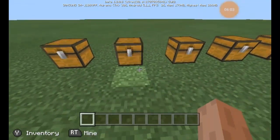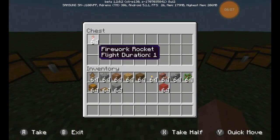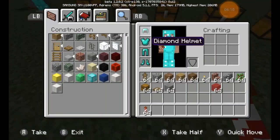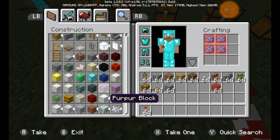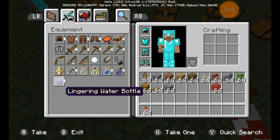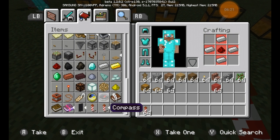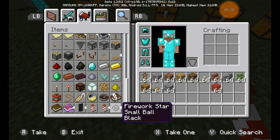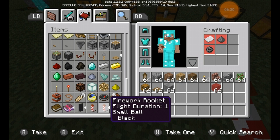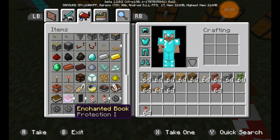Moving on, we have firework rockets. I don't remember the recipe offhand, but if you go down here you can see the recipe: it is paper, a firework star, and gunpowder. Actually here's the recipe — it is paper, a firework rocket component, and gunpowder.